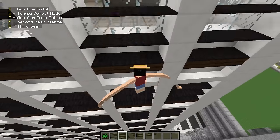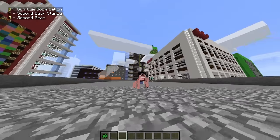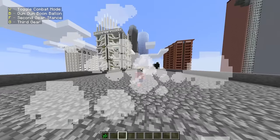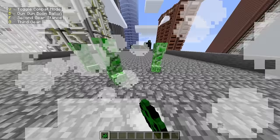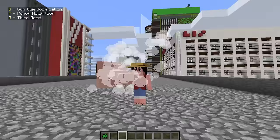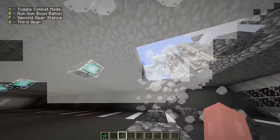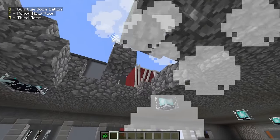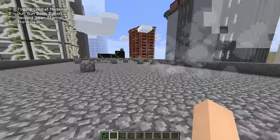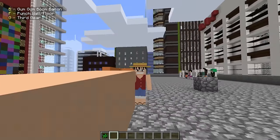Then we have second gear — activate it and we start smoking. We can use all our other abilities in this form. And then third gear, which should be a giant attack. Yes — we have a giant fist that one-shots things! Right clicking creates a massive punch. That is so spot on. Can I activate third gear while also in combat mode? Yes, you can! Very cool combination.